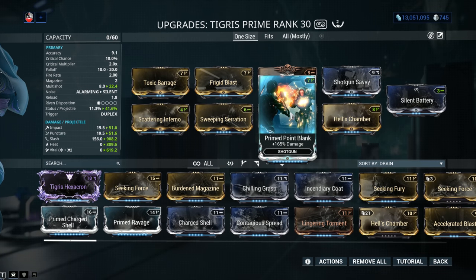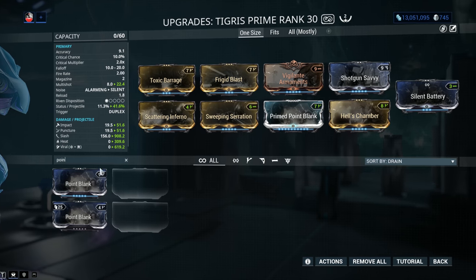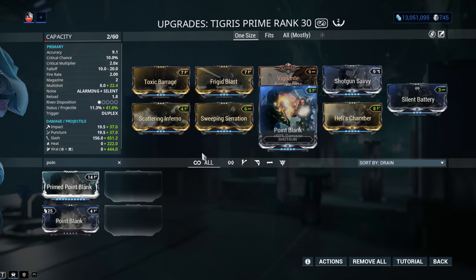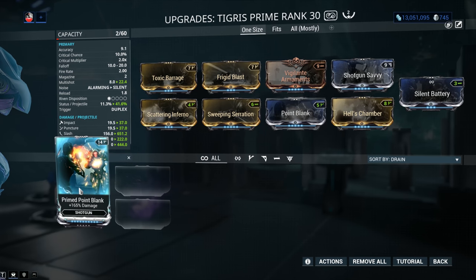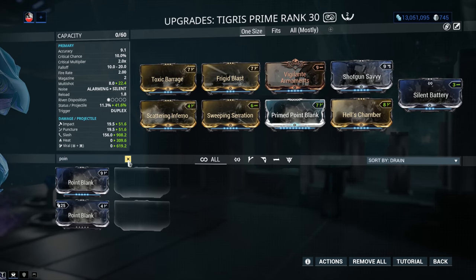We've got a whole lot of damage with Prime Point Blank — and of course some of you might not have this mod yet. Simply go for the normal version, Point Blank. There is a pretty big difference in performance between Point Blank and Primed Point Blank — from 90% damage all the way to 165%. This mod is obtained from Baro Ki'Teer the Void Trader each and every time he comes to town. You will need this mod eventually to max out your weapon, but for up to level 100 in Warframe, you don't even need Prime Point Blank.